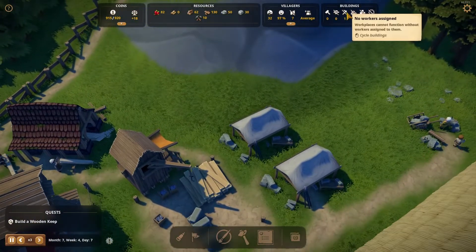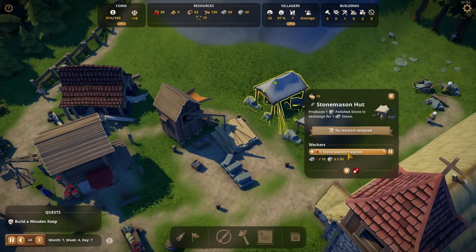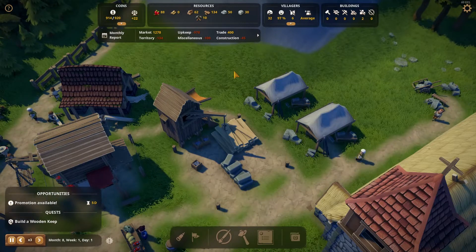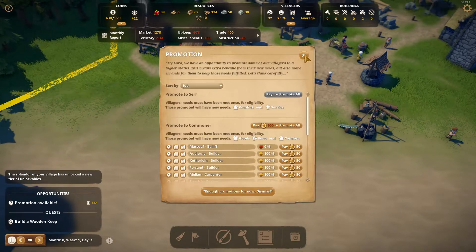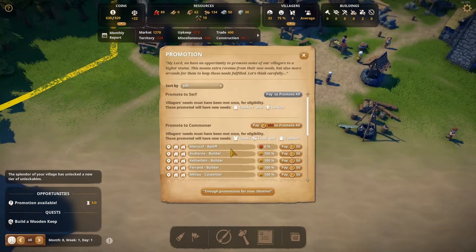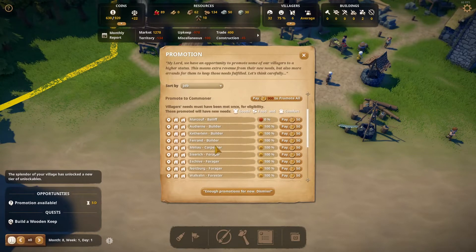No workers assigned — just hit the plus button. Monthly report, promotion available. How many of them are? Did I just promote? I was hoping I didn't do this one, because there's no way I can actually help them. Why are you zero percent? Lacks water, food, comfort, and service — I don't even know how.